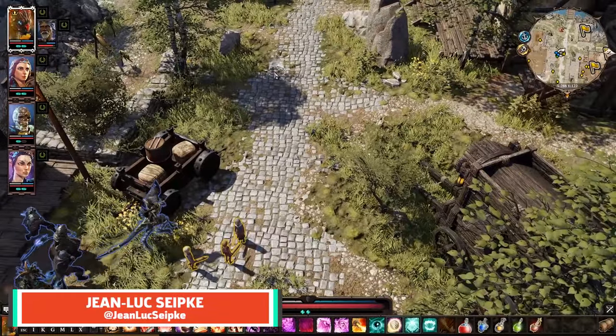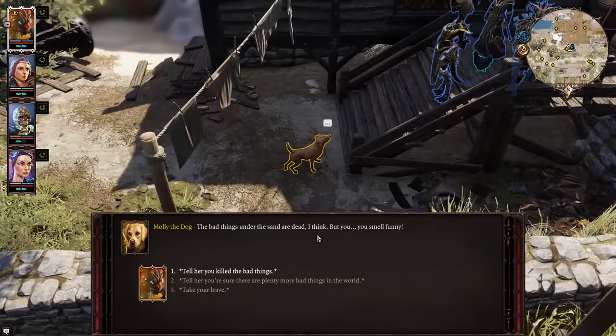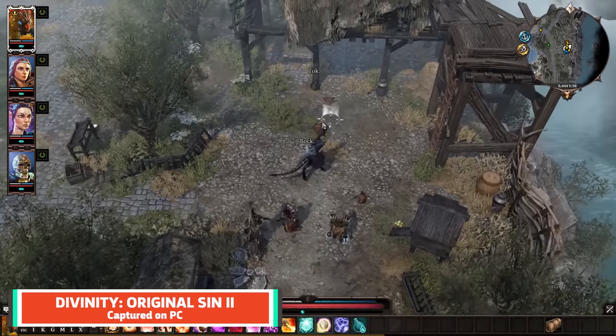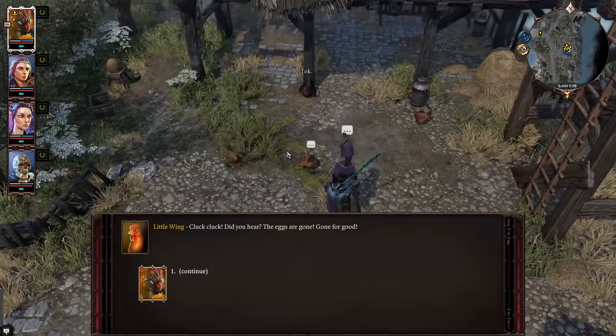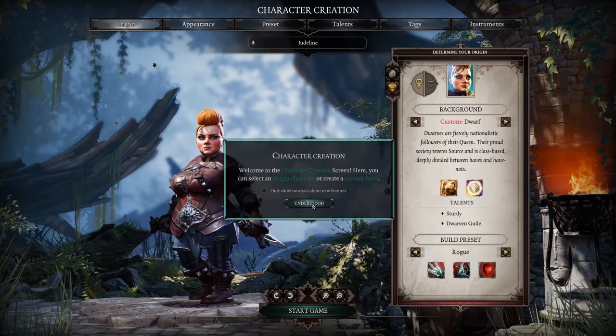Original Sin 2 is a game full of choices. You have to decide where to go, who to talk to, what to say, and whose house to ransack after you kill the owner and use a tool to rip their face off and create a mask for an undead creature. But before getting into any of the real action, you'll have choices of a different sort to make — mainly what class to play.